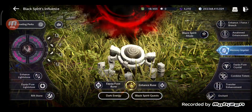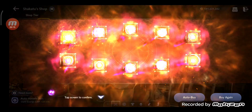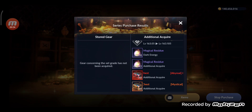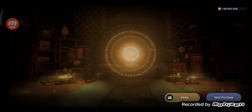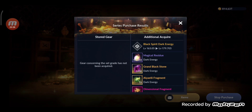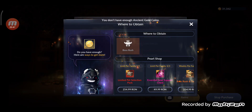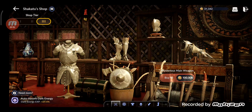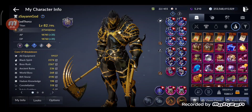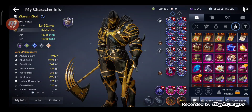I'm gonna use all the Ancient Gold Coins I got to level up the Black Spirit. It's currently level 163 — this should give me CP and I'll also get condensed arc-energy and other stuff to further level up. From 100 million-plus Ancient Gold Coins, I reached level 179 — gaining 16 levels. My CP went up to 37,547, which is really nice.